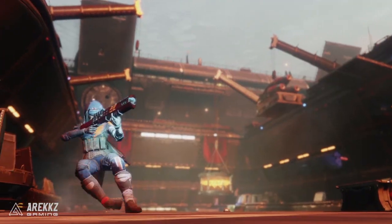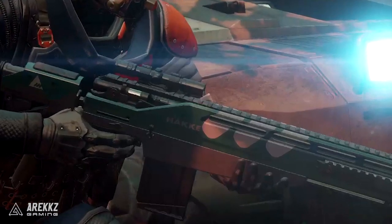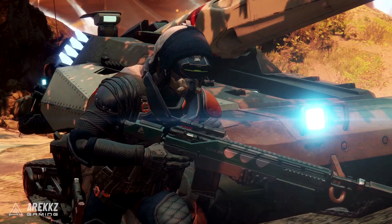There is one scene that could hint at weapon skins being a possibility. When the hunter is running alongside the tank, you can see he is wielding a Hacker sniper rifle from the New Monarchy faction — identifiable by the emblem at the top. But as Destiny 1 players know, New Monarchy is synonymous with red and white. So why is this New Monarchy weapon sporting a green or turquoise paint job? It's possible New Monarchy has broadened their palette, but it's something to think about.